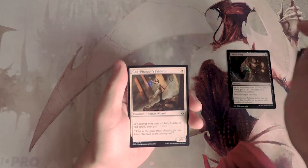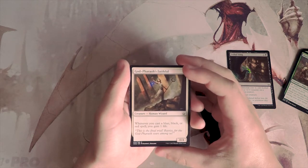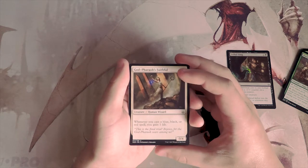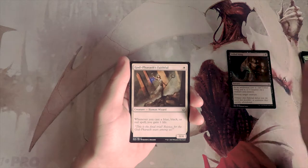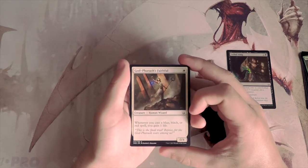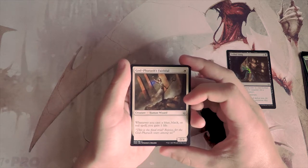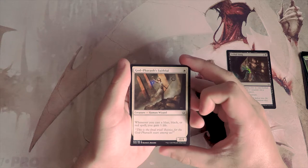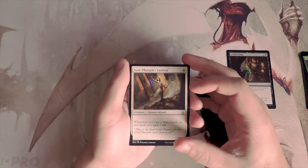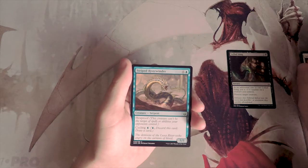God-Pharaoh's Faithful is a 0/4 for one white. Whenever you cast a blue, black, or red spell you gain one life. This card has always seemed really weird to me — it feels like you have to be in a four-color deck, and even then you're just gaining a couple life off it. It's a terrible card to draw late game, so I do not like it.